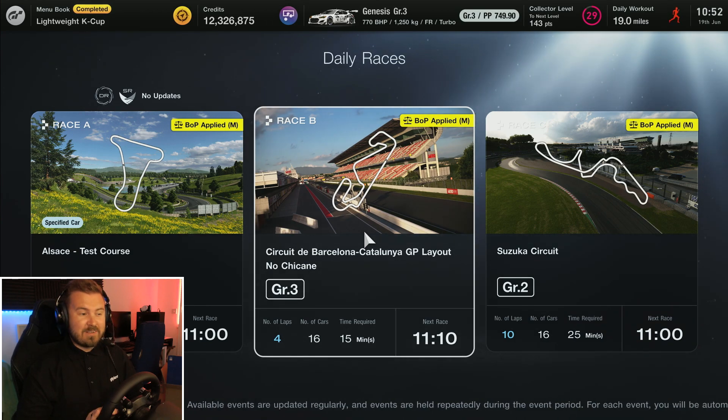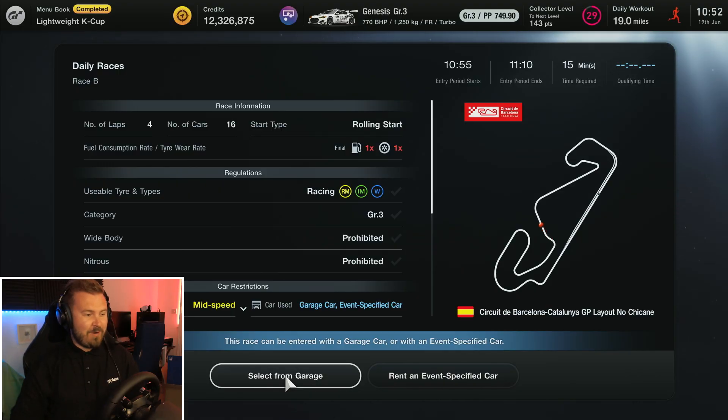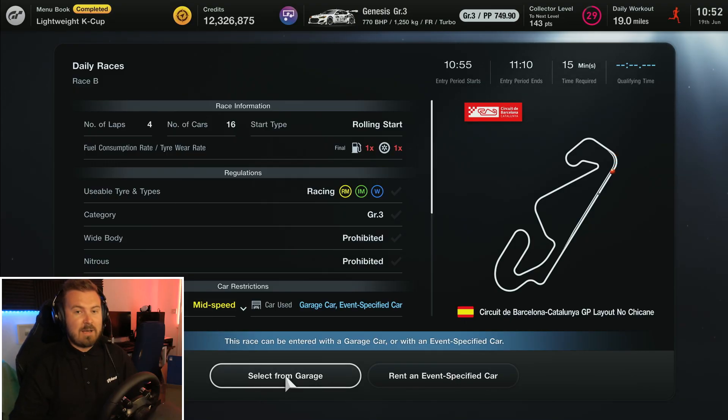Looking at the second race, Race B, you're going to Circuit de Barcelona Catalunya in Group 3 cars. This is a fantastic selection — I love this circuit to pieces. It's not got that horrible chicane in the final sector, so you should be all right through there. One times tyre wear, one times fuel wear, and you've got racing mediums, inters and wets to choose from. Nothing too over the top. It's only four laps, so again, just a straight sprint to the end.